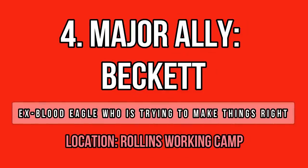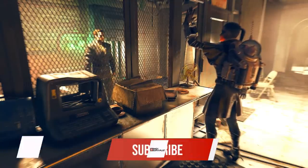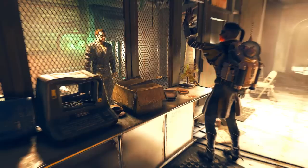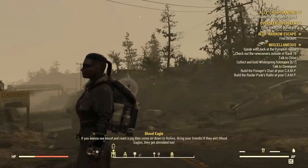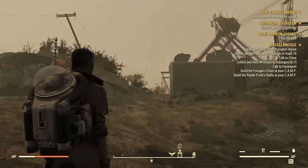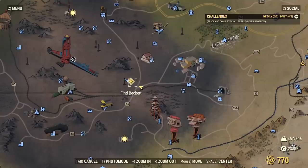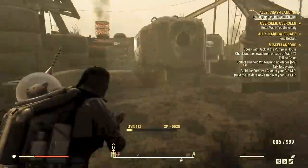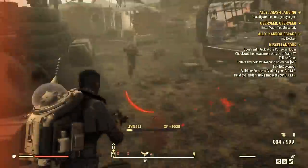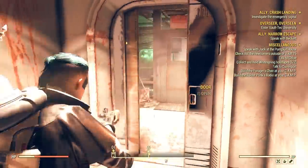Now let me show you how to recruit Beckett, the second major companion in game right now. I received his questline when I approached Rollin's Labor Camp while exploring Blood Eagle settlements, so you must come close to this camp in order to get the quest to pop up, or at least be in the Ash Heap region. I suggest you clear the camp before proceeding, since they will chase you around. Once the Eagles are out of the way, head to the prison's entrance, where you can meet Beckett behind bars. He will ask you to get him out and you can ask him a bunch of stuff before you decide to help him or turn him away.